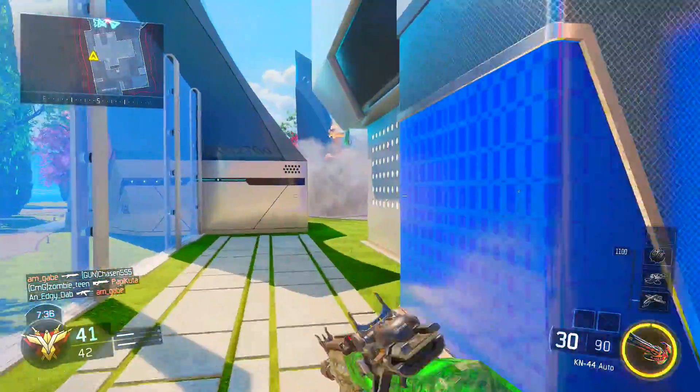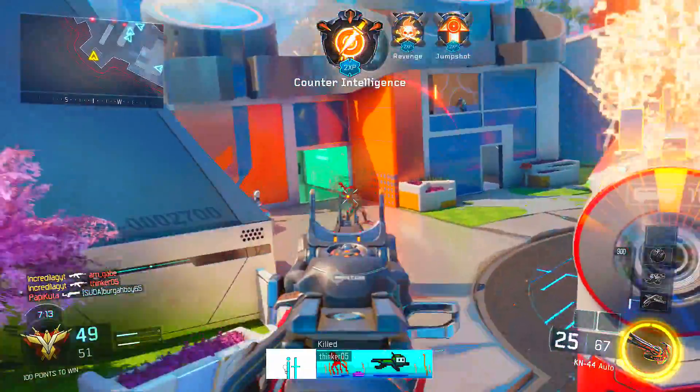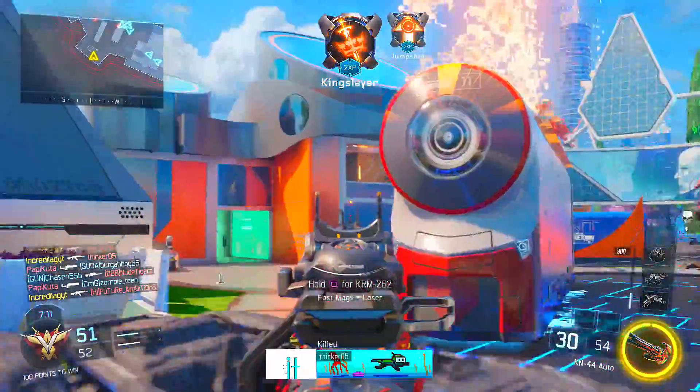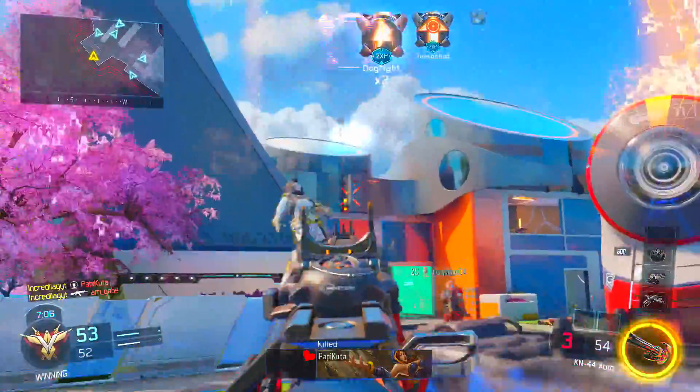Here we go, the Cyborg camo up next. A double kill — can we get the third? We got the third! One more person in the window, there's someone outside. He got nervous — and we got him!